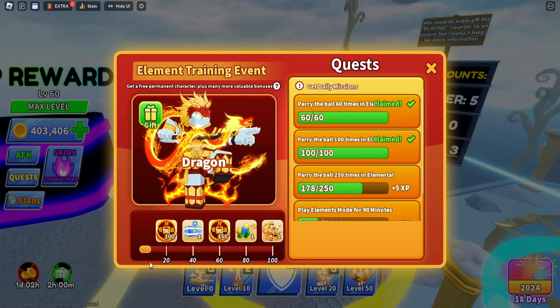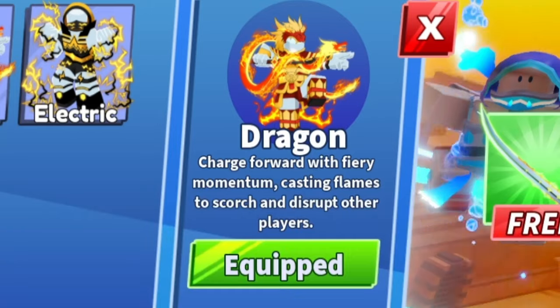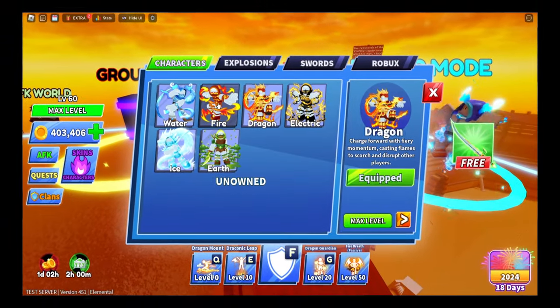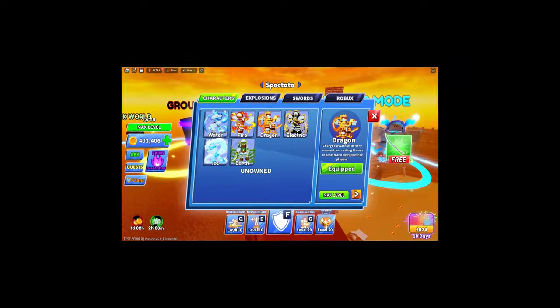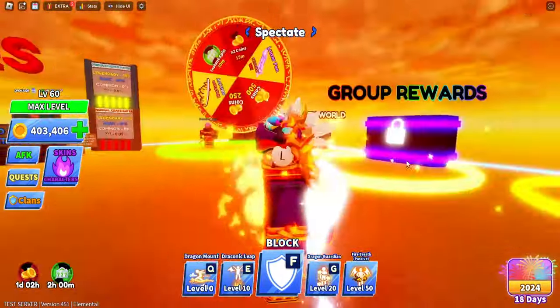Every time you complete a quest you get XP to unlock rewards. It starts with 100 credits, 150 credits, the fire emote, and the dragon ability — or you can buy it for 599 Robux. The Dragon armor lets you charge forward with firing momentum. It looks really sick — I've got that Rengoku fit out here with the fire dragon emblem on my torso.